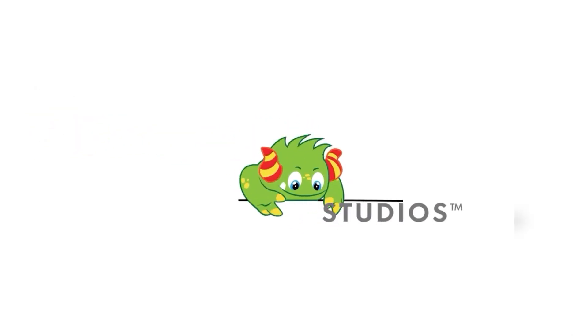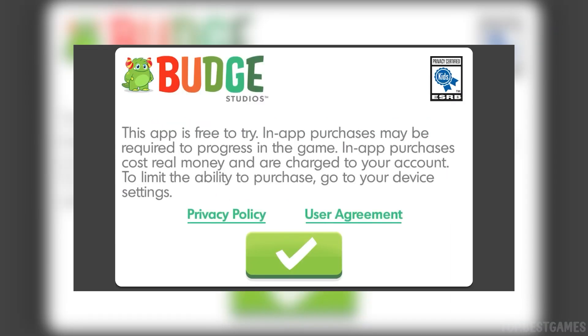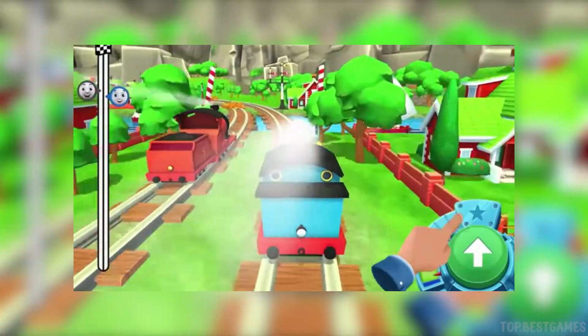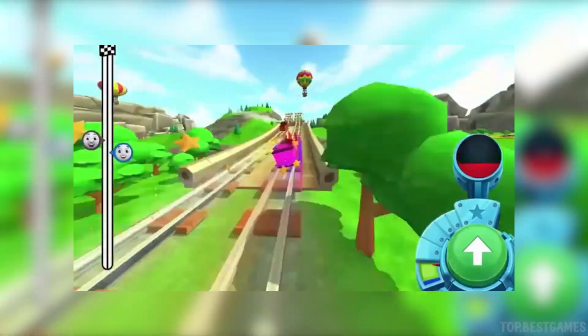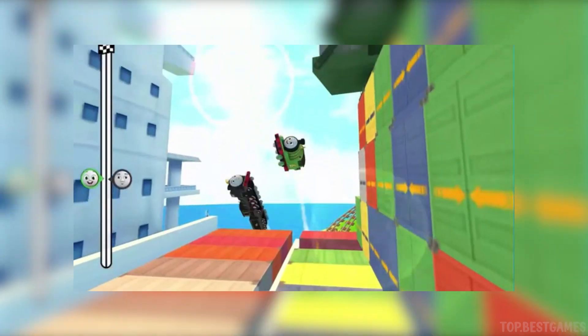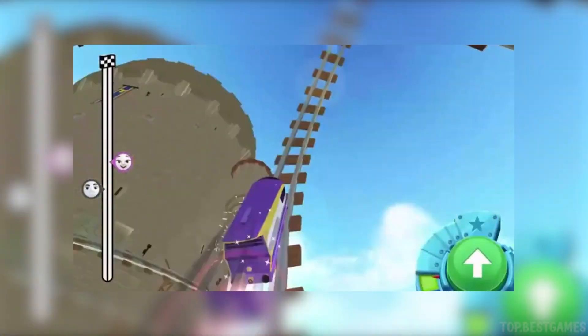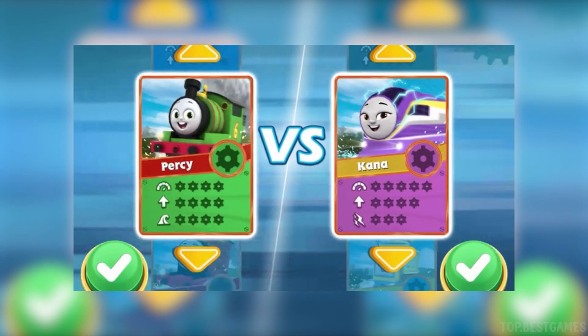Wow! Watch! Go Go Thomas! Tap tap tap on the green button to start up your engine! Go! Choose a racer: Percy, Kana, Nia! Choose between racing solo or versus a friend!